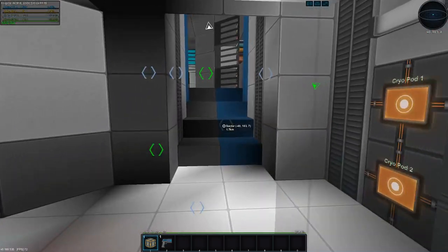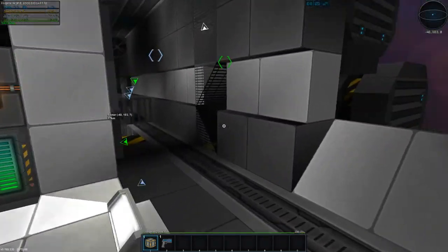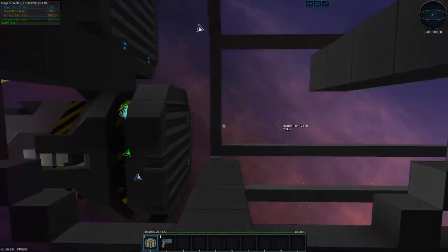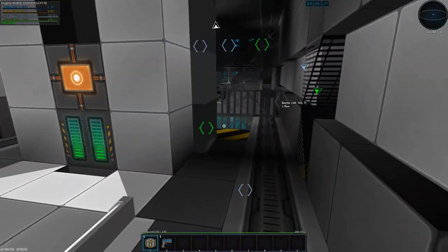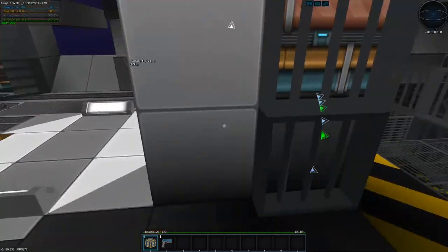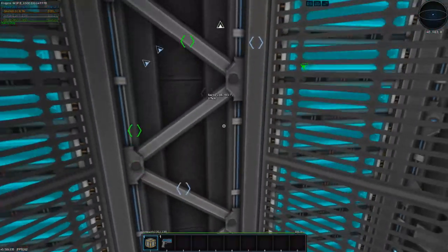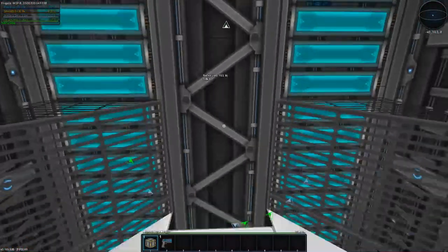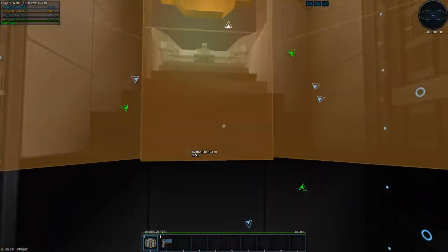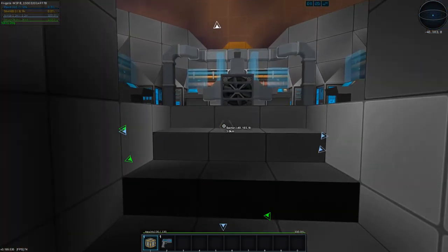So this was a pretty fun project and we're going to continue work on our ship. We don't have much left really — we need to do airlocks, and then I think the only other room we have to do is a captain's quarters, which is what we're going to work on today.